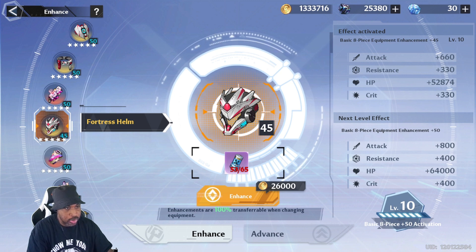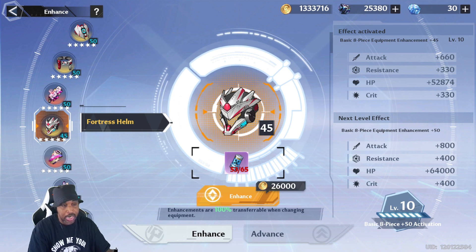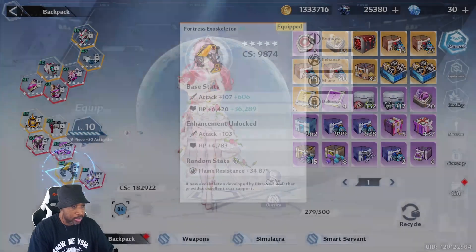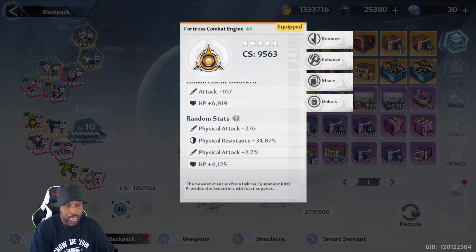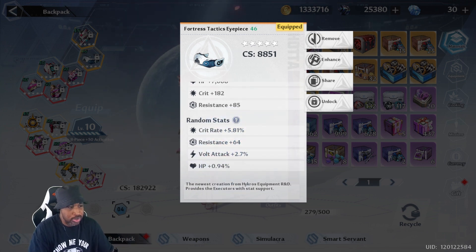If I get this headpiece to 50, I'll have an extra 140 attack, 70 resistance, over 10,000 HP, and 70 crit. With that said, I also have percentages on health, resistance, and attack. Even though those are flat bonus numbers, all my gear has HP percent and volt resist percent — so it's going to be multiplied into a bigger number. The resistances get multiplied, the physical attack gets multiplied, the volt attack gets multiplied, and the HP gets multiplied.